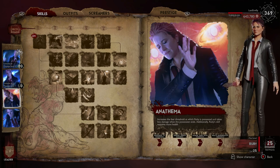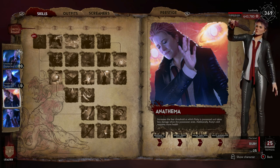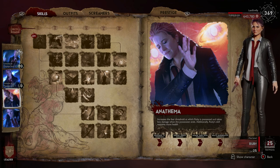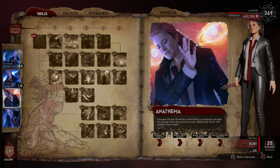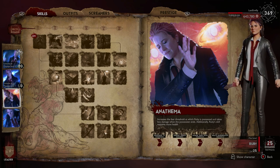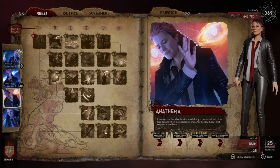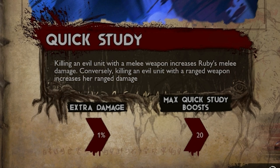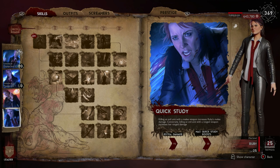For her third perk, Anathema, she has resistance to possession — basically a fear threshold almost at the full bar. She costs a little bit extra energy to possess compared to other survivors, takes less damage from possession, and if she's out of combat for roughly 20 seconds her health will regenerate. I think this is actually bugged because I've noticed you can go from almost dying to max health. Her fourth perk, Quick Study, gives an extra 1% damage per kill with a weapon, up to a maximum of 20%.